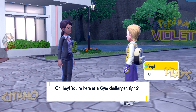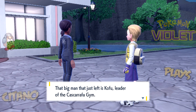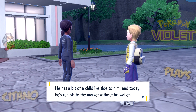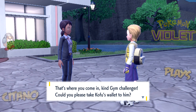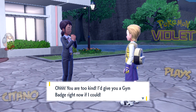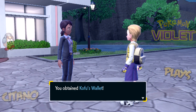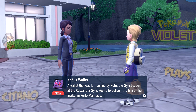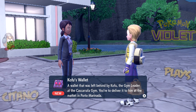A gym assistant greets us: 'You're here as a gym challenger, right? That big man who just left is Kofu, leader of the Cascarrafa Gym. He has a childlike side to him and today he's run off to the market without his wallet — he'll be in big trouble. Could you take Kofu's wallet to him? Here it is.' It's a cool wallet with a Venonat design on it. The gym test: deliver it to him at the market in Porto Marinada.